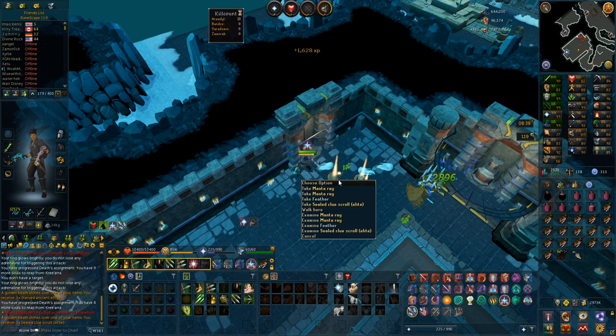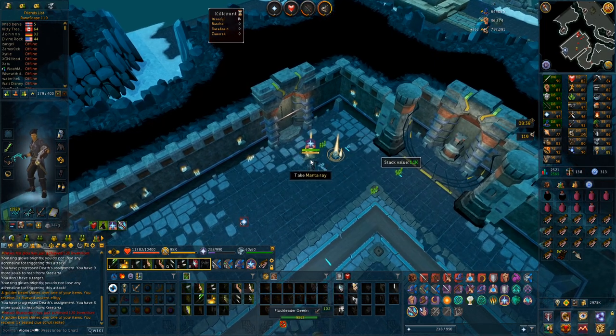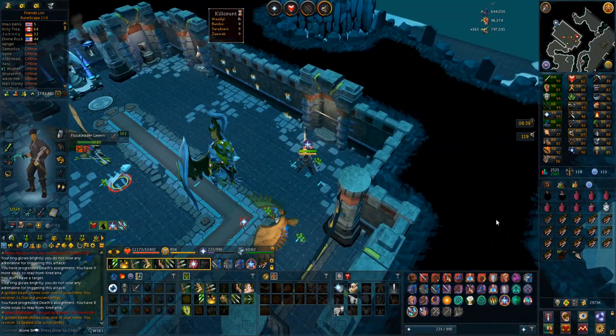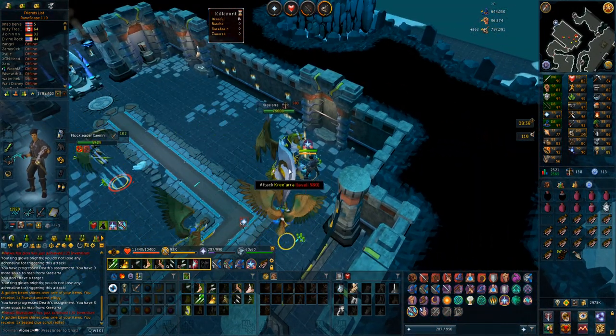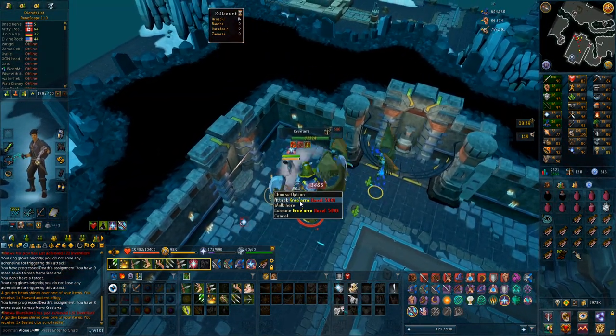Starting off the video with two big loot beams: one elite clue scroll and one effigy, on a reaper assignment of 12 criaras. I also conveniently got an aviancy task, so I'm banging out both of those in one go.